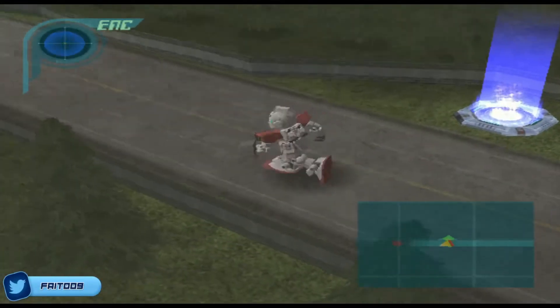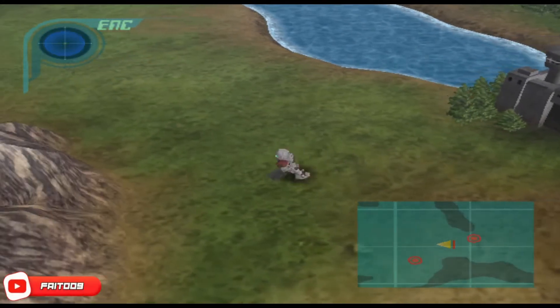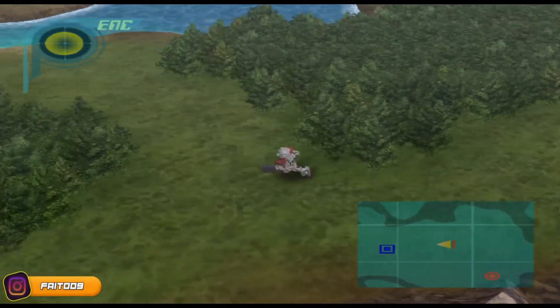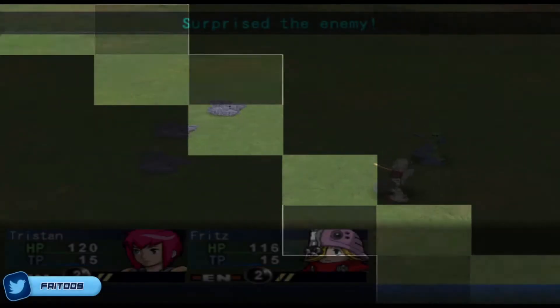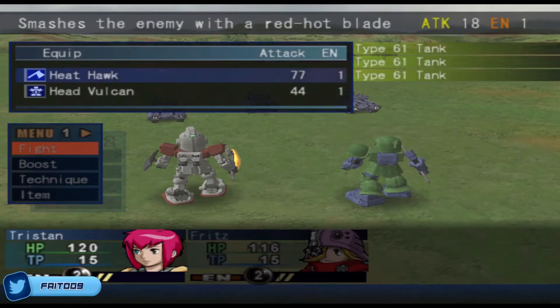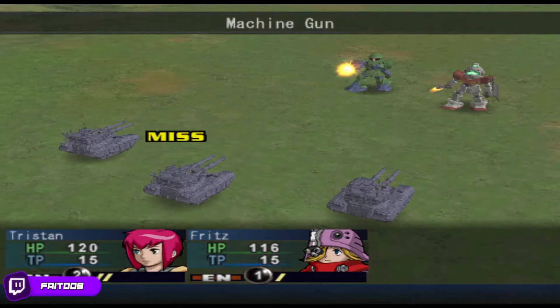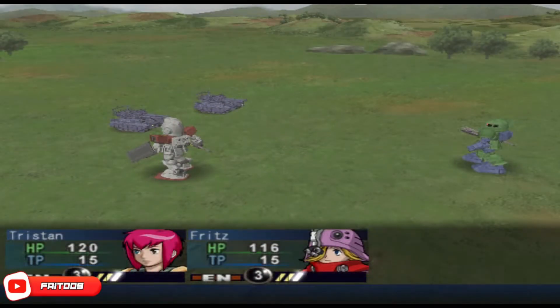Disconnected. No enemies. Okay, this save point should be one-shot-able. Fritz doesn't miss stationary objects — of course he does.